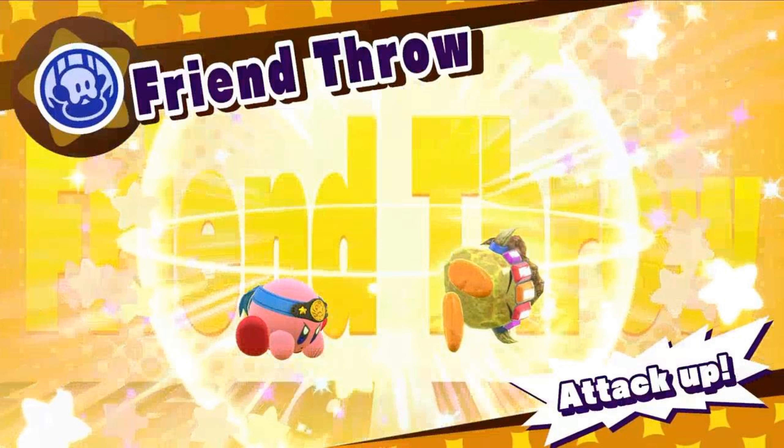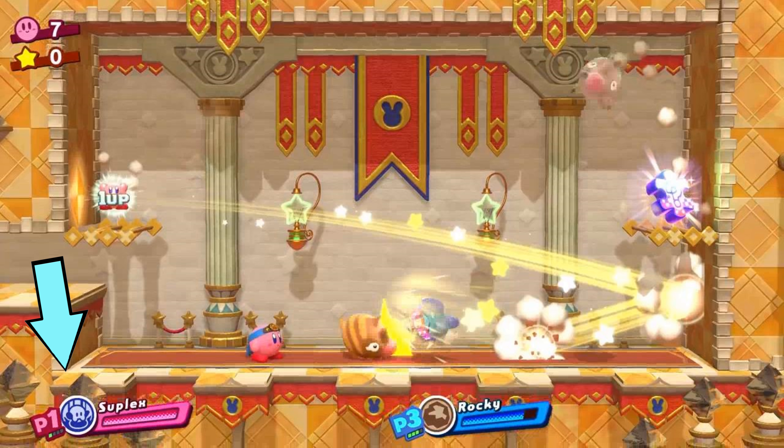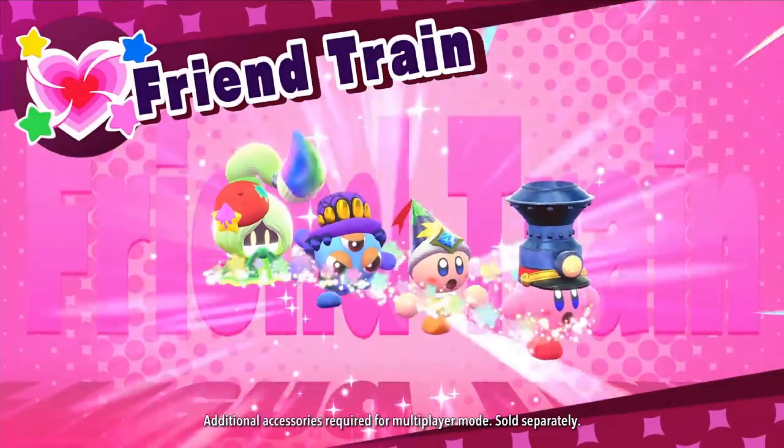Then we get this really cool new mechanic called the Friend Throw — it's basically Kirby throwing his friend Rocky, and he's bouncing and ping-ponging all over the stage killing everything. Also, Kirby is using the Suplex power in this shot, so that confirms Suplex is in the game.